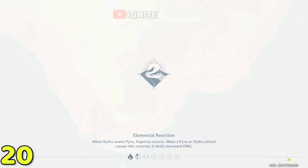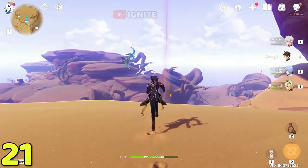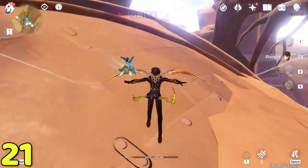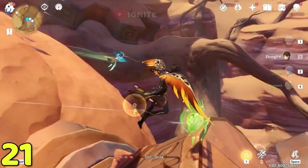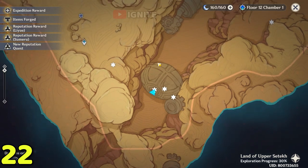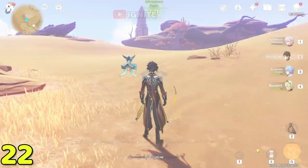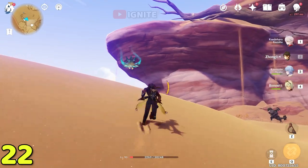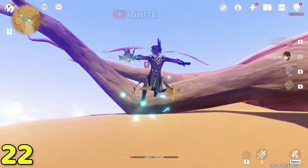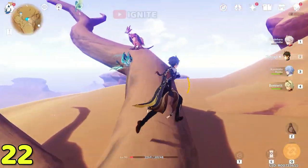For the next one you have to go on top of the Giant Yuan Guard. Come to this waypoint and glide towards the Giant Yuan Guard. After coming here you will be able to take the dendro cluster. Then come back to the same waypoint again. Go right, use the four-leaf sigil to go up, and at the top you will see a giant bird and the dendro cluster on a tree — it's a bit tricky.